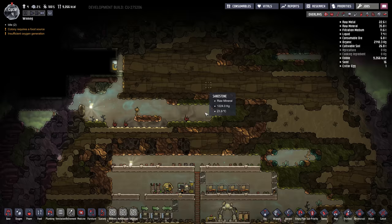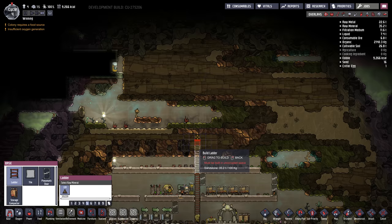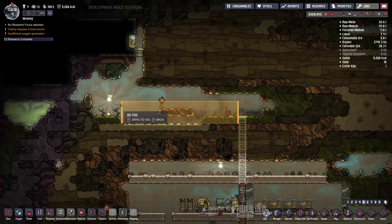We can probably explore up to the top as well. There's some free food up here, so let's build a ladder up to keep all the duplicants busy. I'm also going to dig out all this algae and food because that's free resources as well.